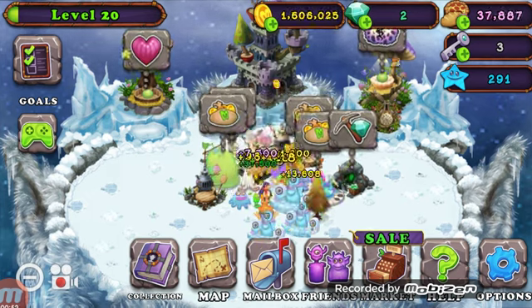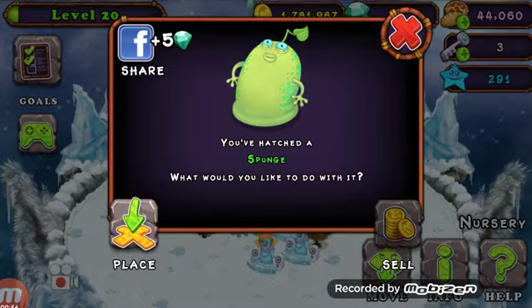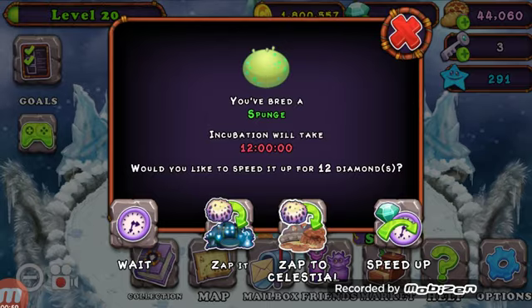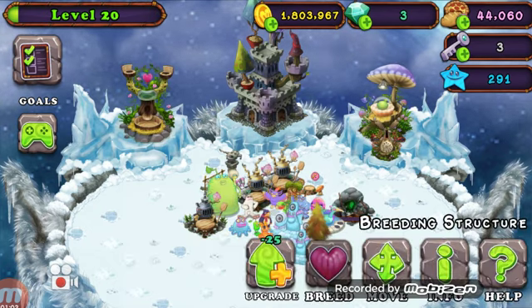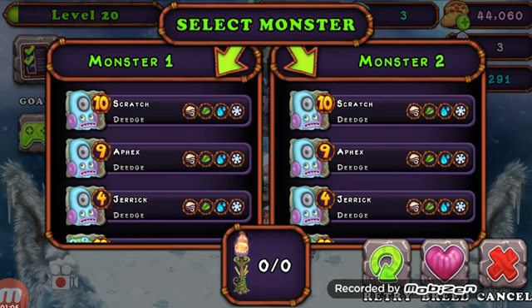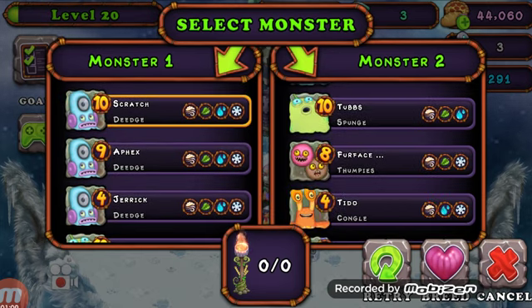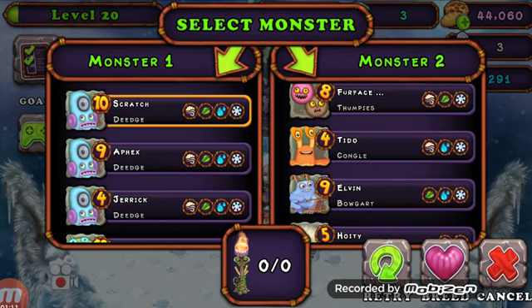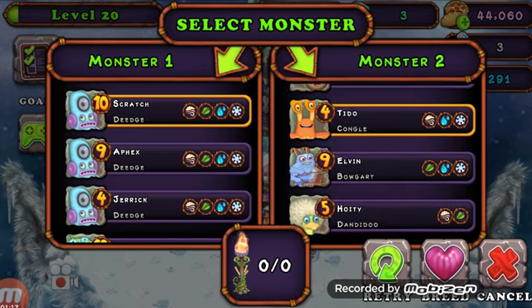Right now I'm trying to breed the ethereal for cold island. I'm gonna sell that guy, and then I'm gonna wait and try to breed another one. I don't know which one's the quickest to breed, so I'm just gonna do a congle.